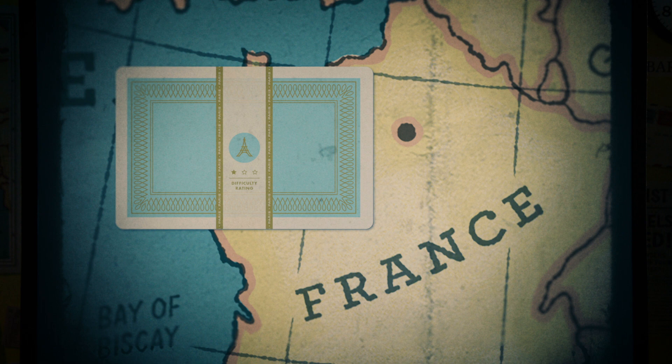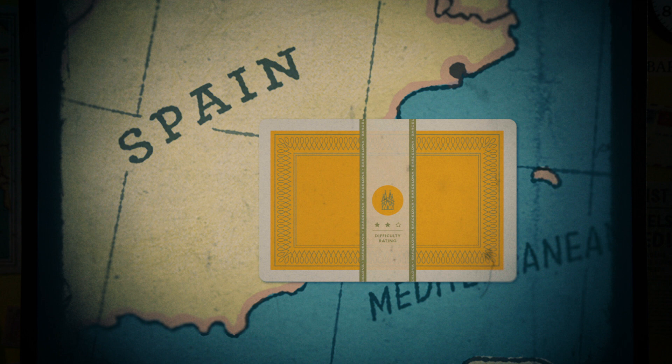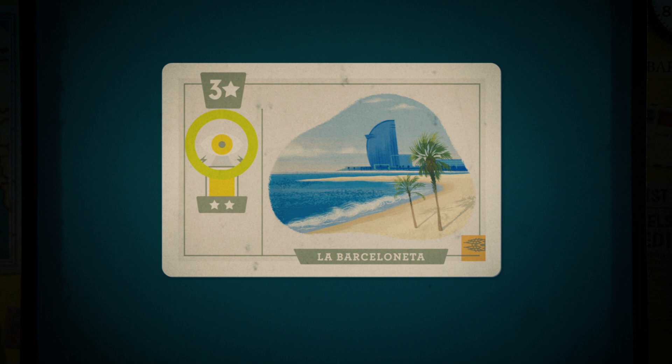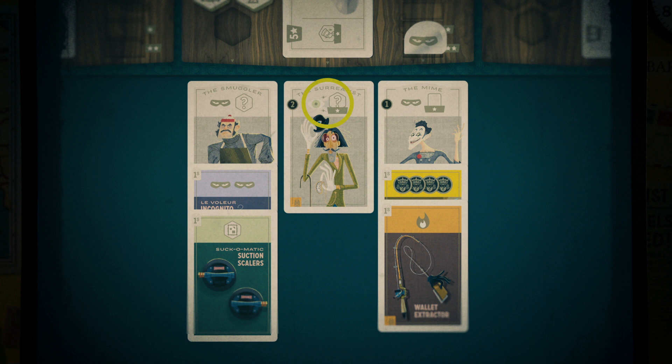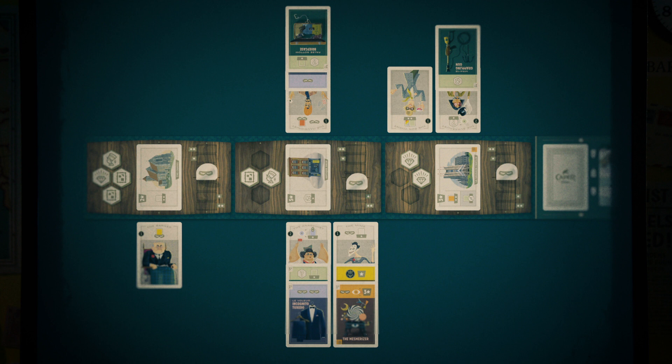In Paris, this icon means each stolen good in your hideout at end of game scores you a point. Barcelona's city color is orange. This eye icon grants a bonus at end of game if one of the topmost gear cards in your crew matches the eye's color — for example, if you have a green card as one of the topmost cards at the same location as the Surrealist, you earn a bonus point for each stolen good in your hideout. The arrows on the Anarchist icon mean its effects are triggered by both your crew and your rival's crew — granting you a point for each purple card at that location in either crew.